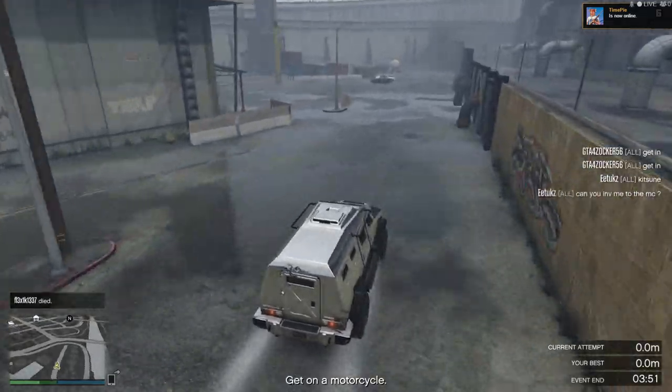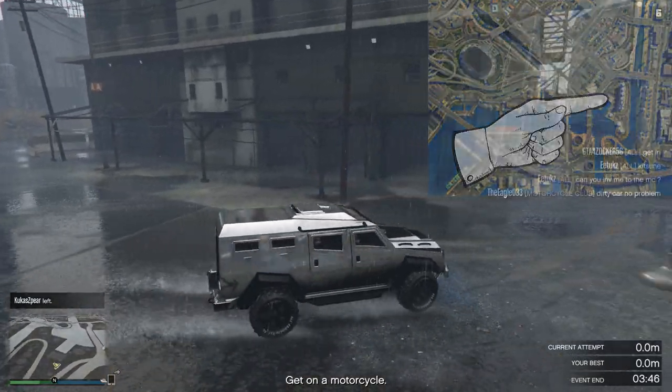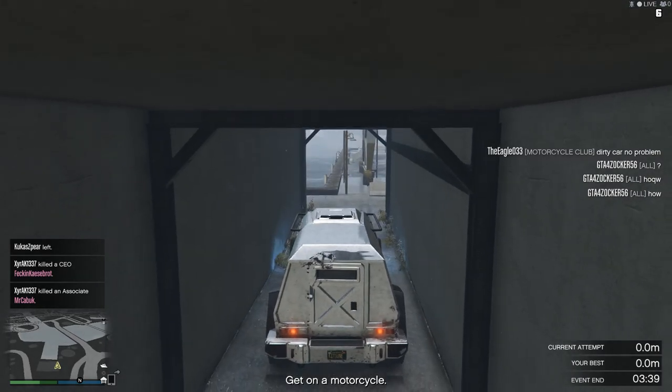The next spot is this little sheltered area in the dockyard of Los Santos. If you're hidden here, with the use of all the possible areas you could be inside, or better yet halfway up the building, there are multiple areas in which you could launch a counter-attack against anyone who might be chasing you.